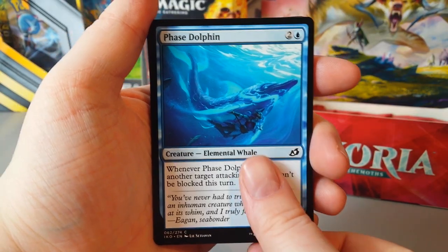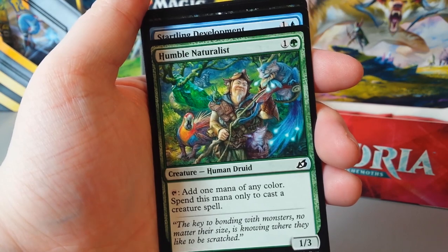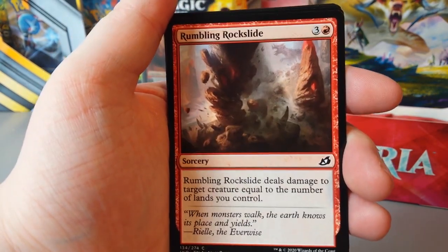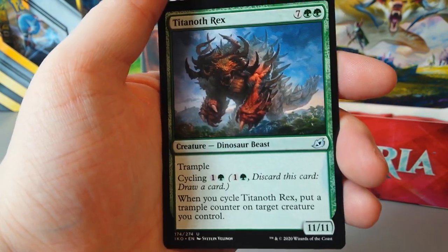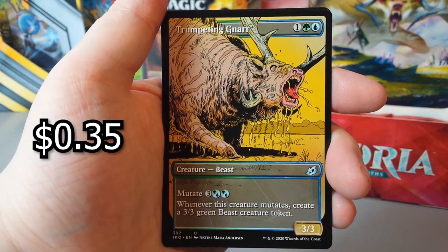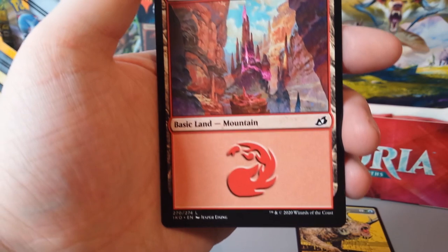Phase Dolphin. Cathartic Reunion. Divine Arrow. Lurking Deadeye. Humble Naturalist. Startling Development. Gloom Pangolin. Mysterious Egg. Rumbling Rockslide. Sleeper Dart. Easy Prey. Titanoth Rex — I love that, that's huge. Another one — Trumpeting Gnar full art. How many full arts are there? Offspring's Revenge is our rare. And at the end we have a basic mountain.